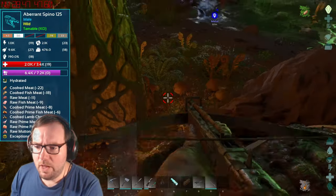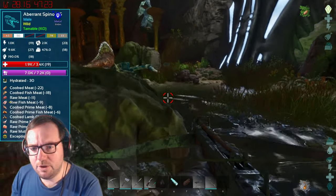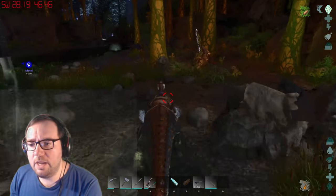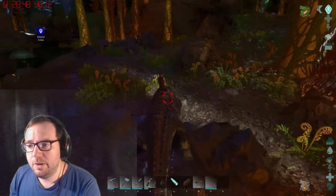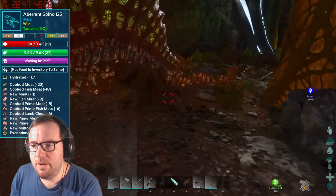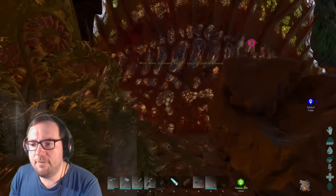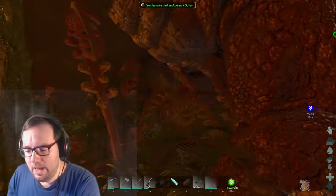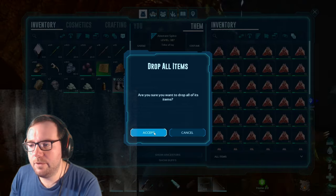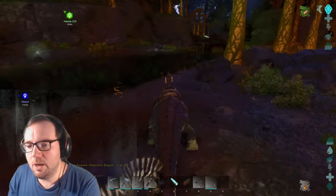If we find a 145 male on the way back we'll tame that instead, but the 125 Spino is what we're going to have to deal with for now. Rocks get out the way. He goes down in one shot — awesome! We got a 125 male Spino. I'm going to use the 82 mutton to tame this guy. And with that the 125 Spino has been tamed. We'll drop the mutton, we don't need it anymore. We'll check your stats later and compare with the female.